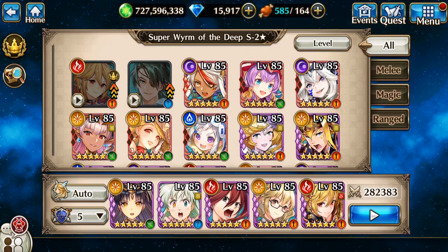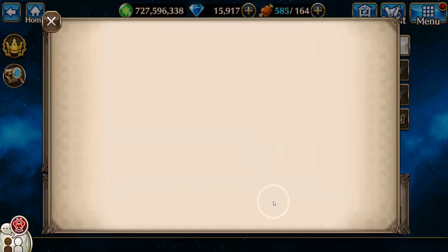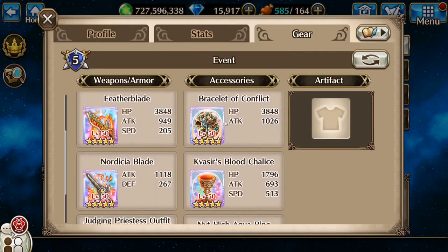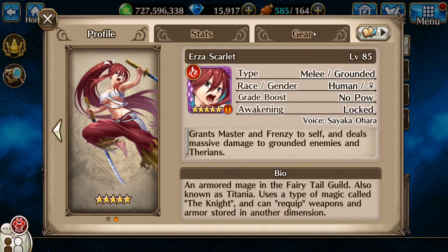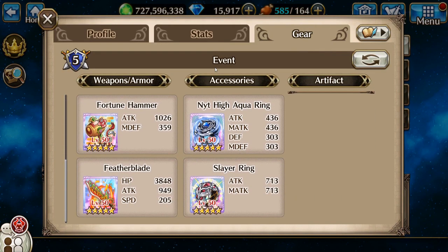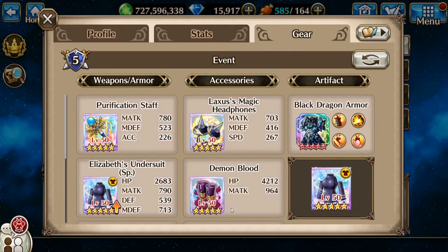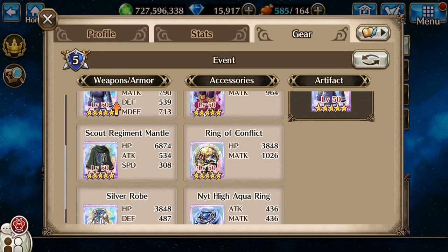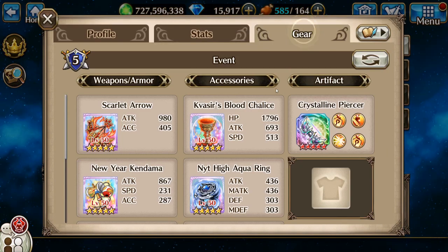Good morning everybody, it's Izumi here and today we're going to do Super Worm of the Deep S2. First up in my team is going to be regular Frey, next is Forseti, in the middle is going to be Urza — there's kind of a pattern here with my gear — fourth is Elizabeth, and last is going to be Shining Moon Kaguya.